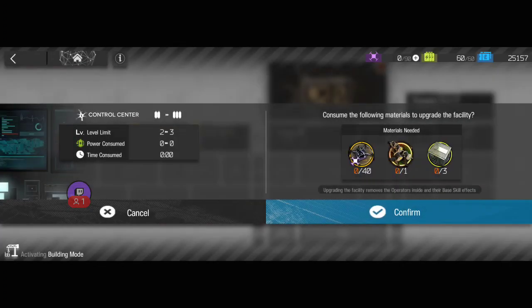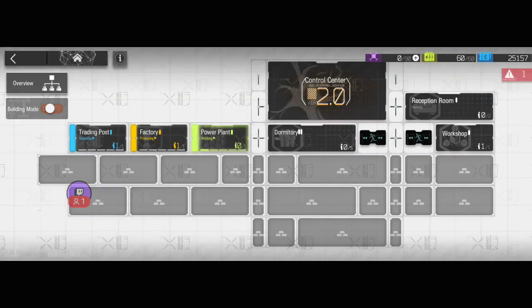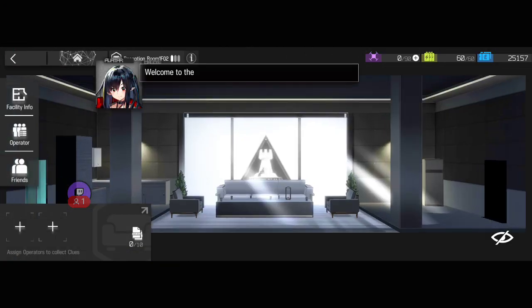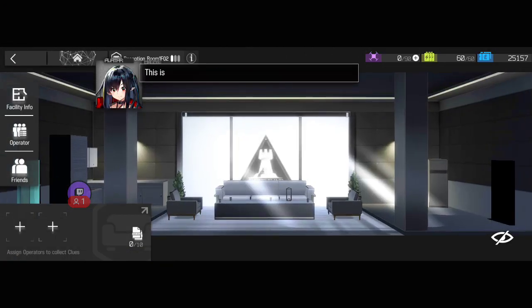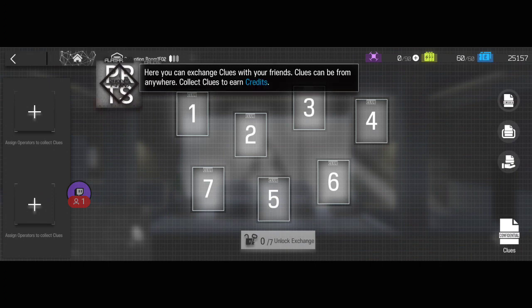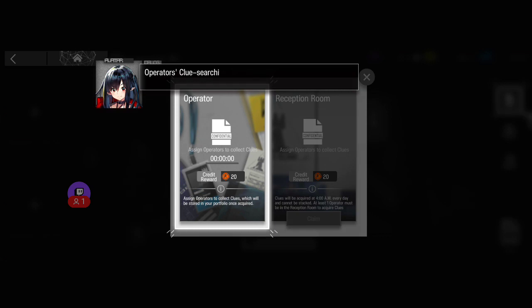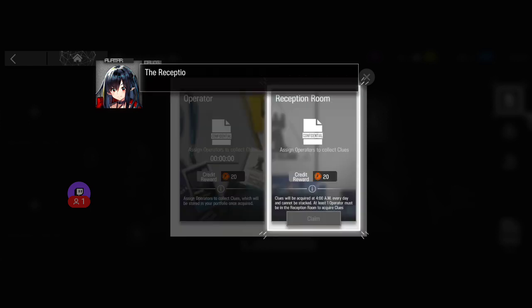What do I need for that? I don't have enough. The reception room - this is where you can interact with other friends. At the clues page, you can exchange food with your friends, who can be found anywhere. Collect clues to earn credits. You can assign characters here and they will research clues. Here you can see a clue you discovered.